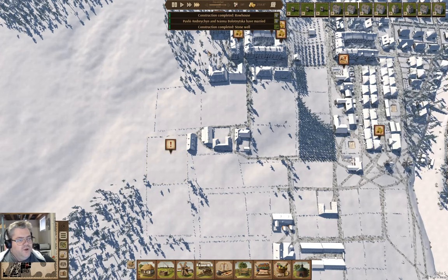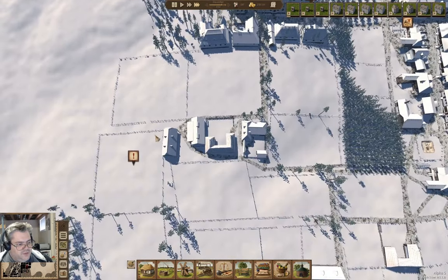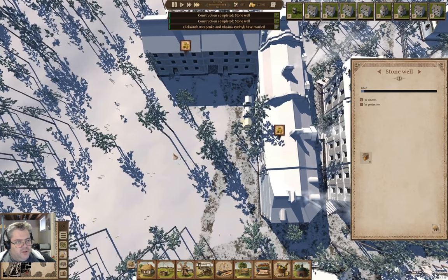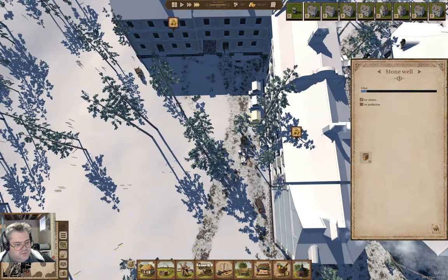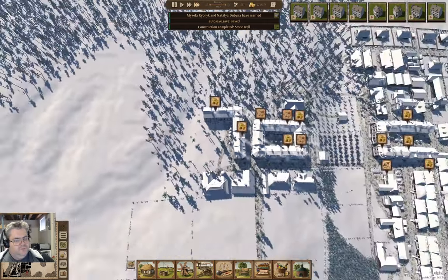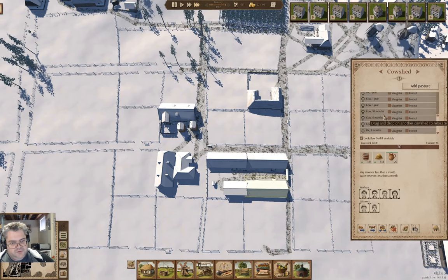Construction row house, stone well. A marriage happened. Another couple of wells finished - they are not going to be for production. There's one more well, and a marriage has happened. The well is going to be done. Let's check in on these places here - we've got ox, ox. New family's settling.